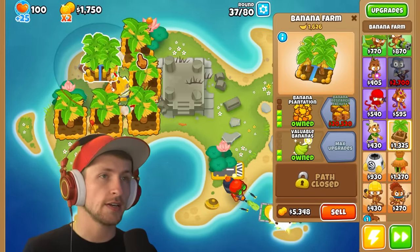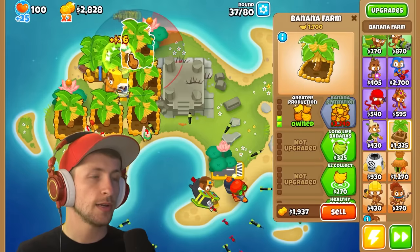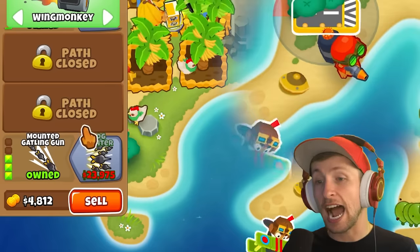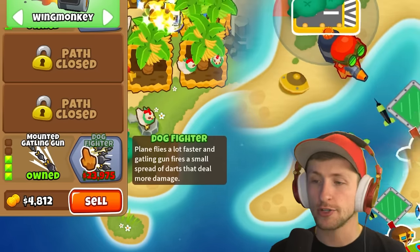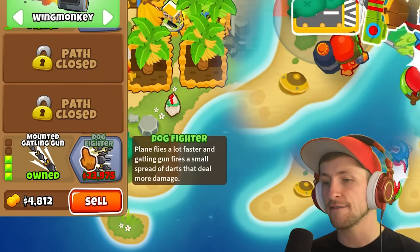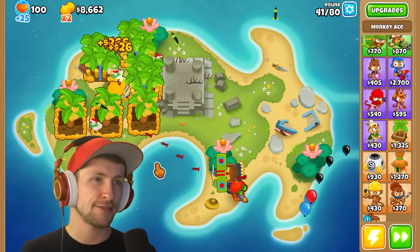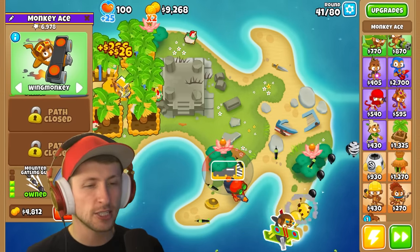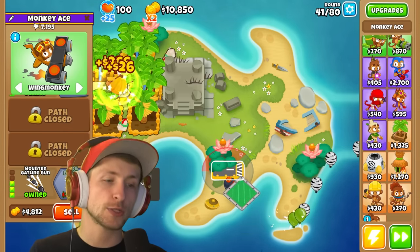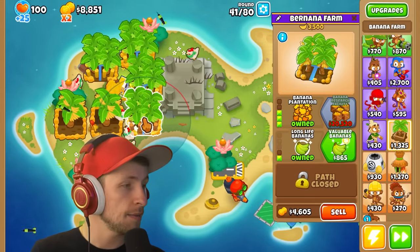We're going to need to work on getting all of these upgraded. Is getting Banana Plantation and Valuable Bananas better? I'm really interested to see the Dogfighter. Dogfighter — plane flies a lot faster, and the Gatling Gun fires a small spread of darts that deals more damage. Wait, it just flies faster? Why am I spending $20,000 for it to fly faster? It fires a small spread of darts that deal more damage — I'm not entirely sure what it means by that.